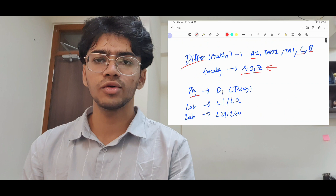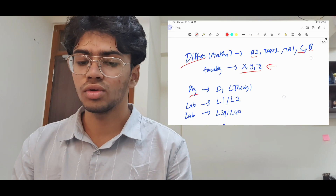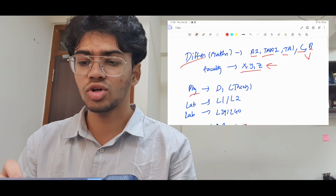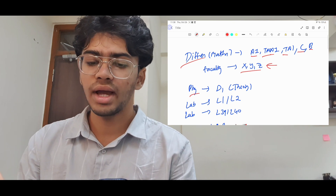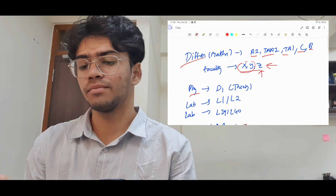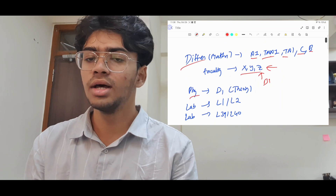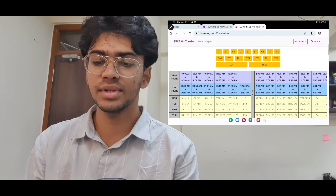Whether a faculty is good or not, take that data from seniors. You can DM me and I'll reply. For Differential, I've chosen A1, C, and B slots. If during FFCS your X and Y faculty slots are taken, you fall back to Z. But if Z's B1 slot clashes with other subjects, this is why you need three faculties all in the same slot.